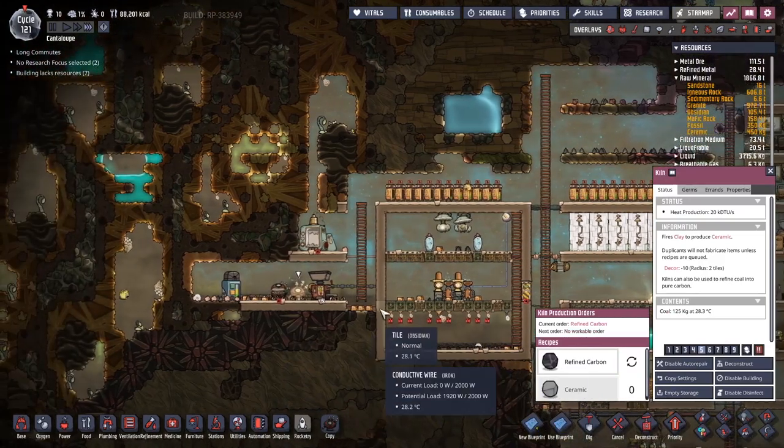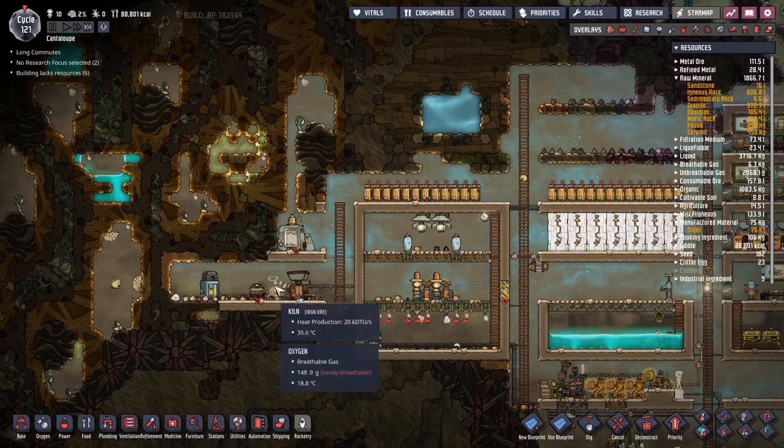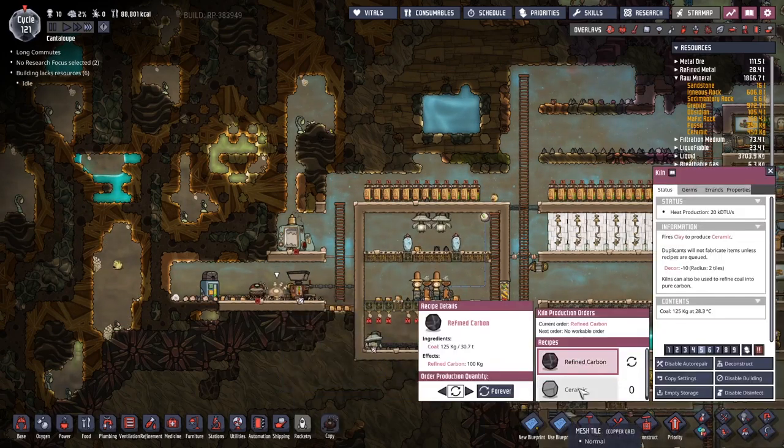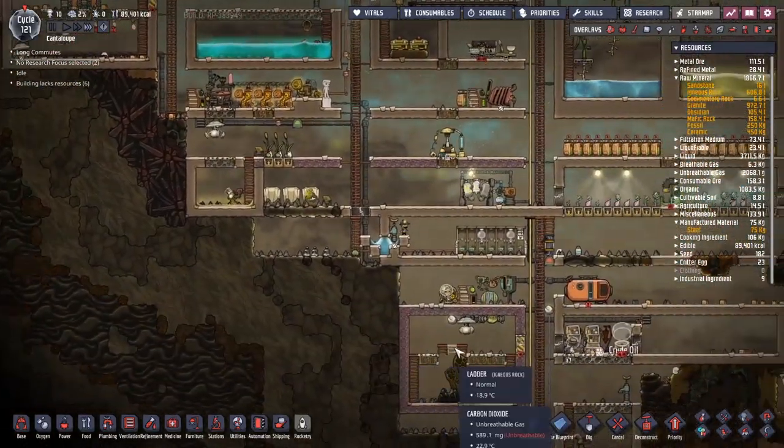Refined carbon — how much do we even have? 16 tons. We could probably turn this off for now — that's enough refined carbon.